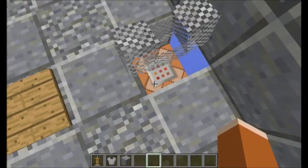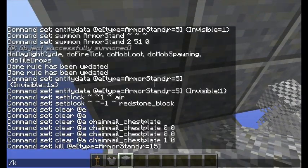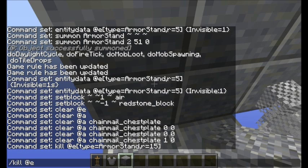The thing is, you can see the armor stand. So if you are doing an adventure map or something, you can always have a custom texture pack to make it invisible.